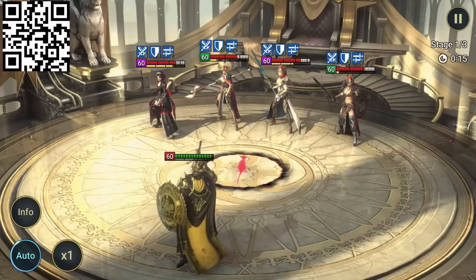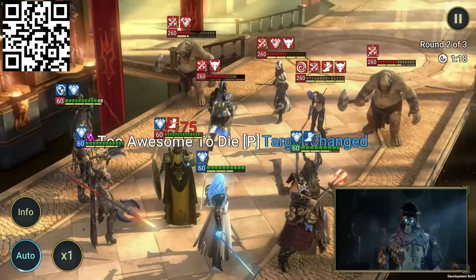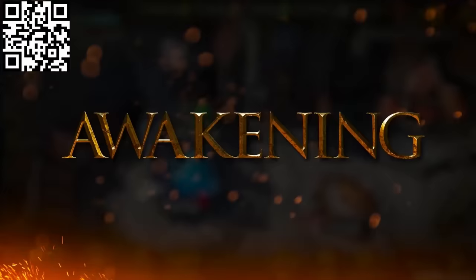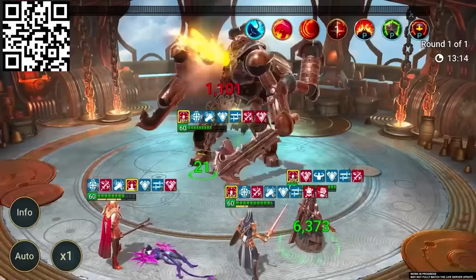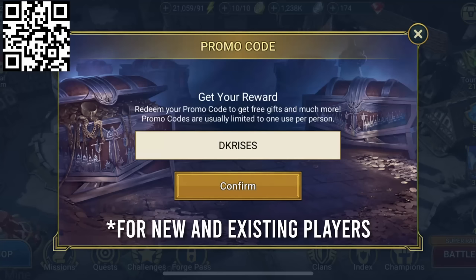There's never been a better time to start playing Raid, because they just released a super-powered version of the Death Knight. This new ultimate Death Knight can take your team to the next level in swag and combat power. And the best part is, everyone can get him for free just by logging in for 7 days between now and October 27. Do not miss new features — Awakening and Iron Twins Fortress. If you're good enough to take down the Iron Twins, you'll see a huge payoff, being able to awaken your champions. Use promo code DKRISES to instantly upgrade your Death Knight to level 50.